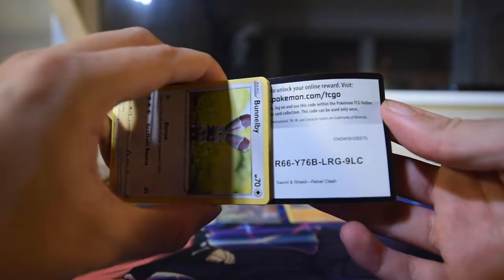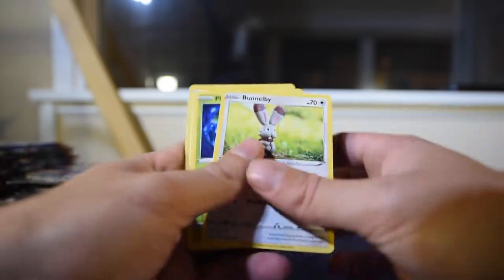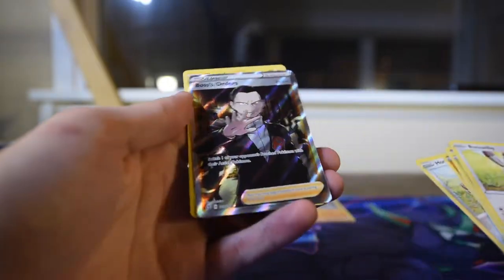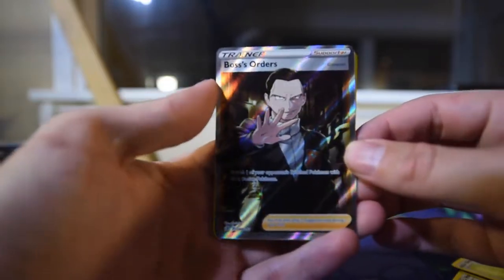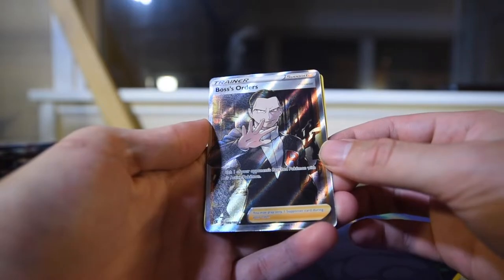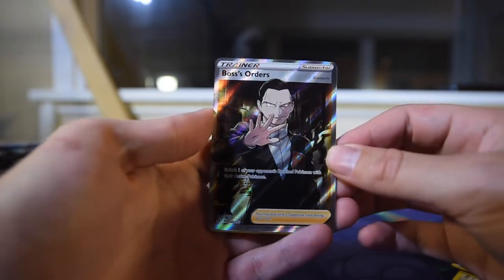This is one of my bigger openings. There's something good in here — maybe I'll talk about that afterwards. Phantom, Treecko, Galarian Farfetch'd, Tonn Edge, ImpaDimp as the reverse — and Boss's Orders Full Art! That is dope, that is real dope. 189 of 192.